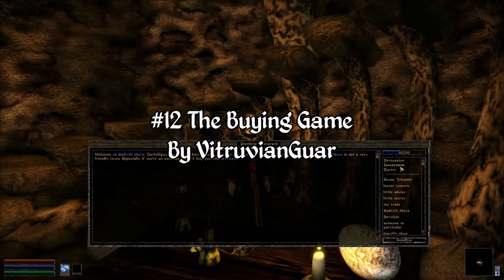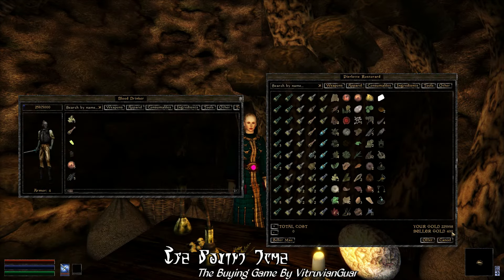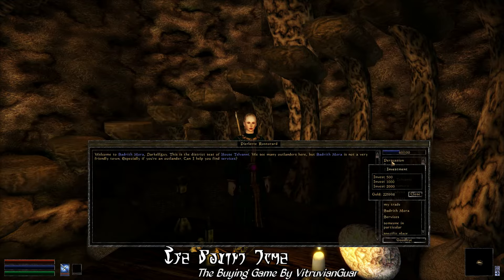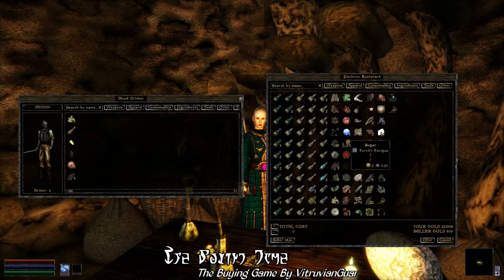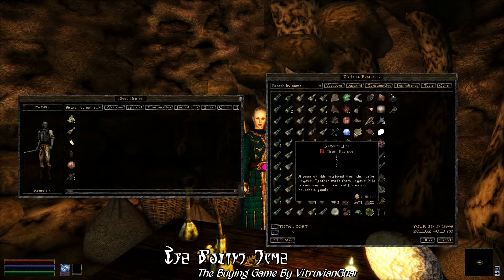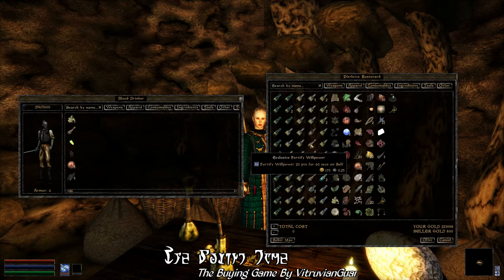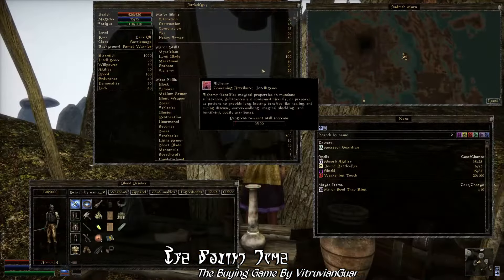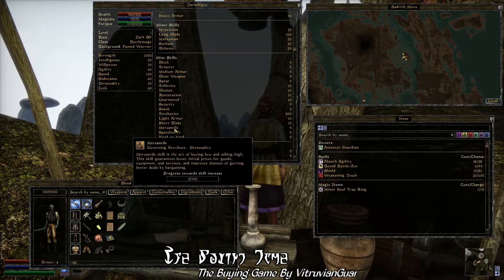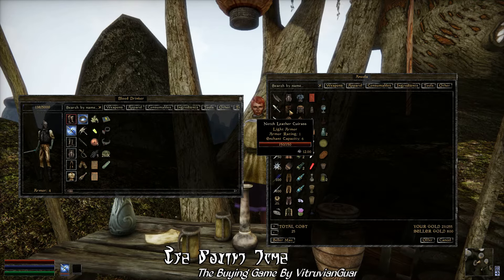Moving on to something a bit different — for number 12, we have the gameplay mod The Bind Game by Vitruvian Wall. The mercantile skill in vanilla Morrowind is honestly just a bit broken, and doesn't really affect the game all that much — it's rather a useless stat to invest in. But with The Bind Game, that is no longer the case, for this mod is an absolute overhaul of the mercantile skill, giving it new functionality and adding perks for you to unlock as you gradually improve your mercantile stats.